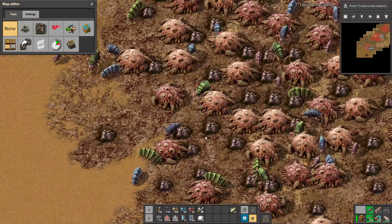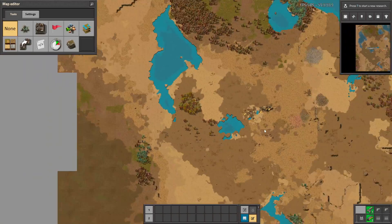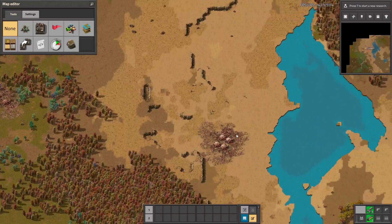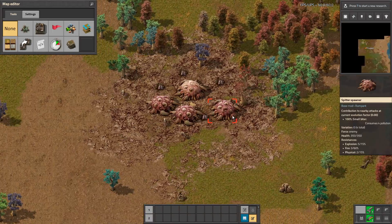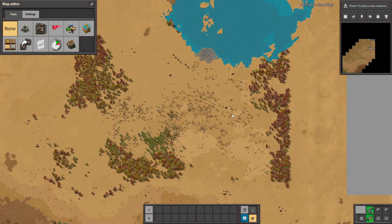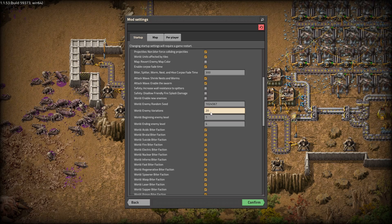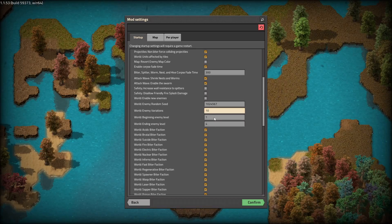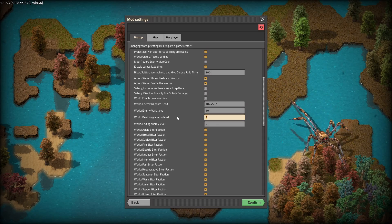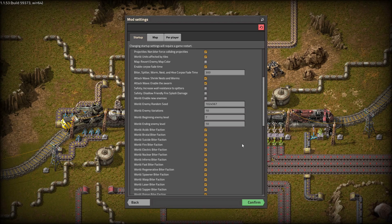Those don't work on this safe map, so let me generate a new one. I generated a new map and let's see if the biters are different — they should be. There are normal biters here... wait, I'm doing something wrong. Let me check. I need to change these settings: let's make the starting level bigger, maybe set it to five or seven, and set the ending level to maximum.